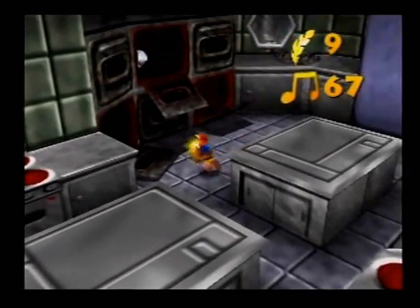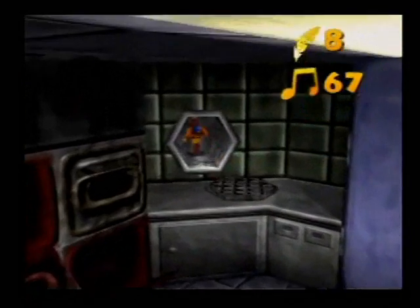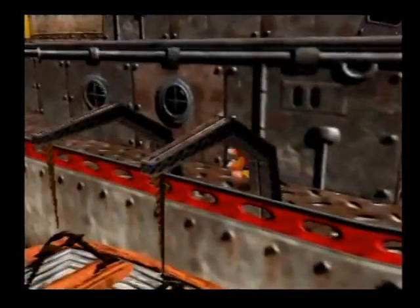But in here you can find a Mumbo token. Invulnerability protects you from the heat, because a whole bunch of the kitchen is just hot, and Banjo will get hurt if he steps inside certain spots, so be careful.